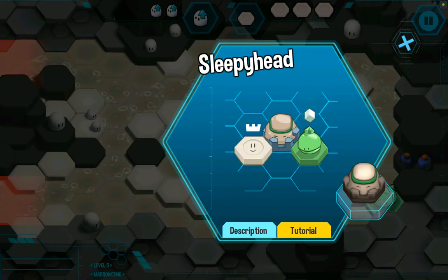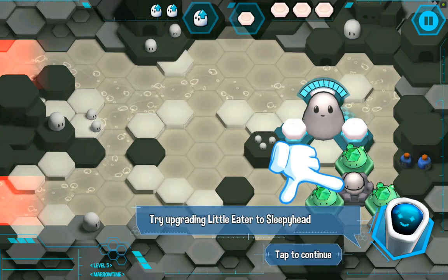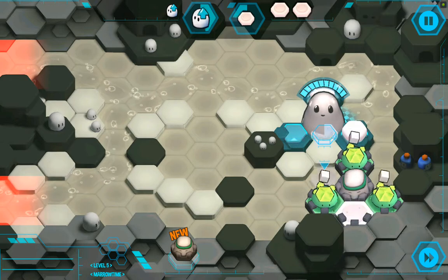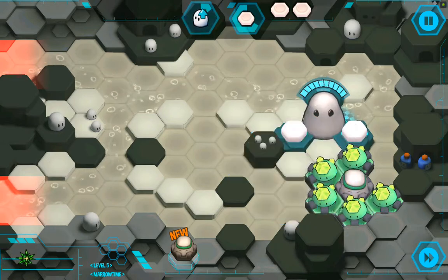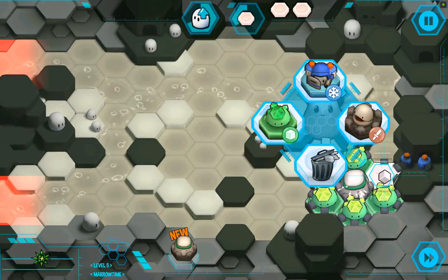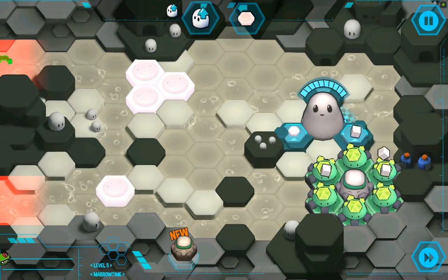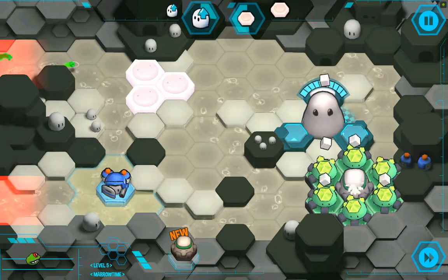Sleepyhead — so I showed you Sleepyhead a few levels ago, but level 5 is where you're going to be getting Sleepyhead for yourself for the first time. I'm on level 5 — I said I was only going to play 4 levels, but let's go one more. I'm greedy, I need more sugar. So I'm going to introduce one more thing in this last level.